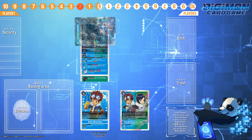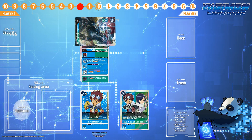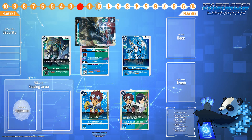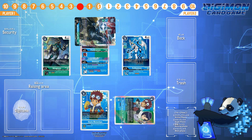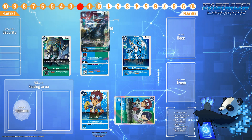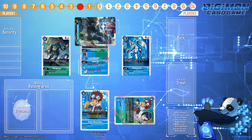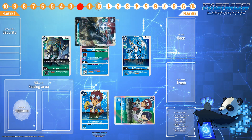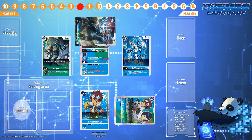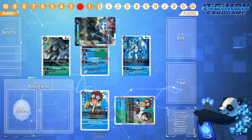Digivolve into Imperial Dramon for four memory. Trigger Imperial Dramon Dragon Mode's effect to play EX-Vmon and Stingmon from the Digivolution sources. Then suspend Davis Motomiya and Kenichi Joji to unsuspend Imperial Dramon Dragon Mode, because it's a multicolored Digimon. Swing with Imperial Dramon — one check. That's another check, and at this point you don't care if this Digimon survives. Four checks down, one more security, and lethal to go.